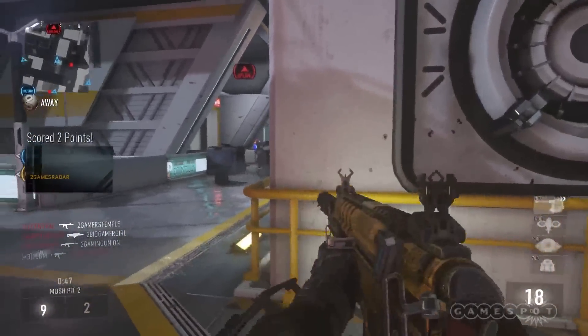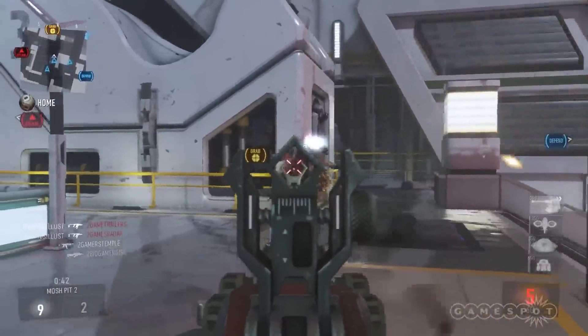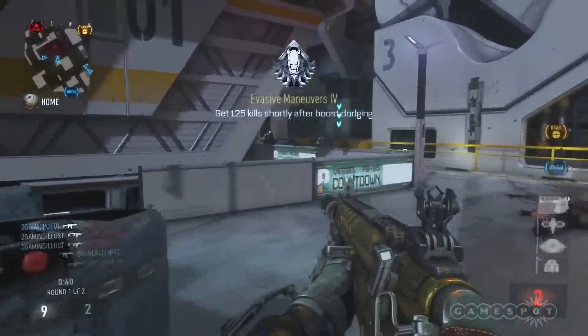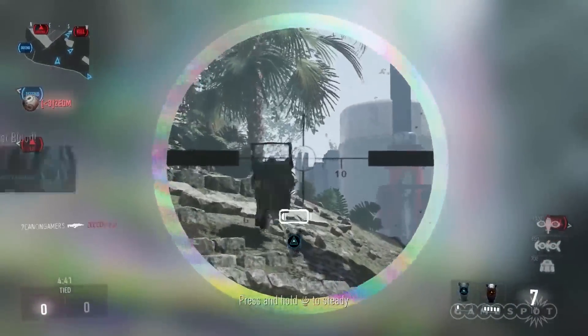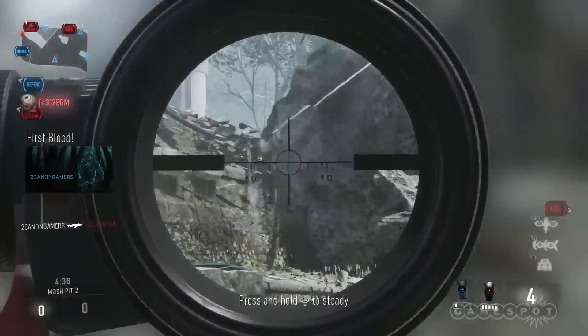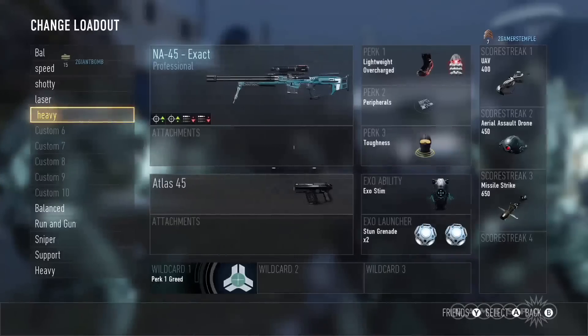First reaction is this guy is intimidating, and then you realize he's got vulnerabilities. He's all shield, all defense — he's literally not going to shoot. He's a pure D-man, and you can take him down. I sniped him right in the butt.